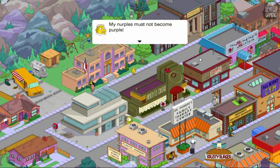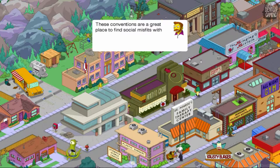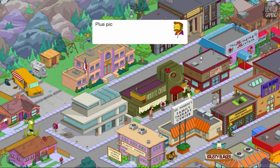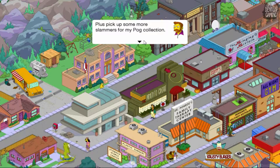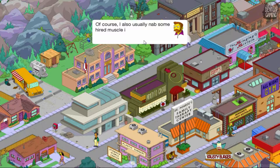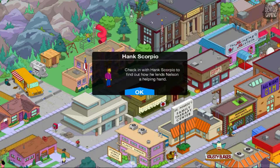My nerples must not become purple! These conventions are a great place to find social misfits with genius-level IQs for my super weapon project — plus pick up some more slammers for my pog collection. Get back here, nerd! Of course I also usually nab some hired muscle in the process. That kid would be a great candidate for my Hench Boys to Henchmen program. Hank Scorpio — check in with Hank Scorpio to find out how he lends Nelson a helping hand.